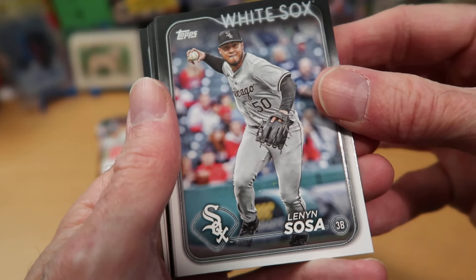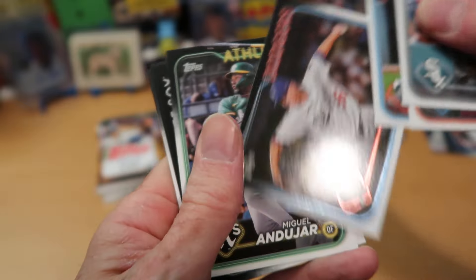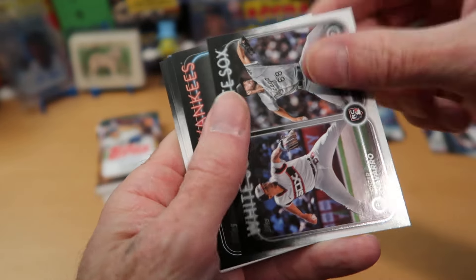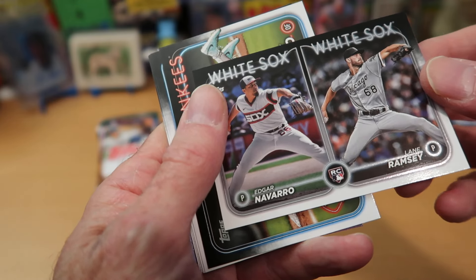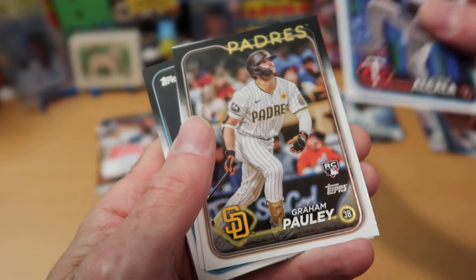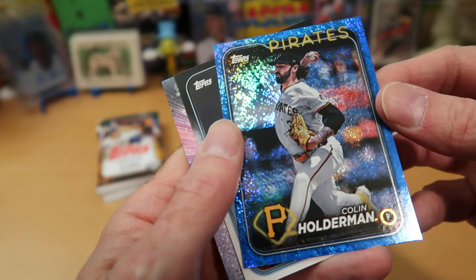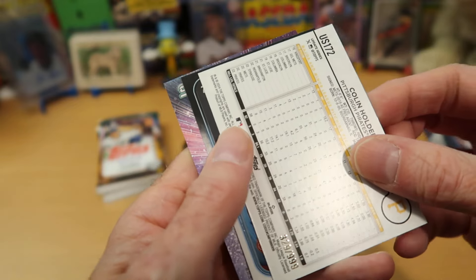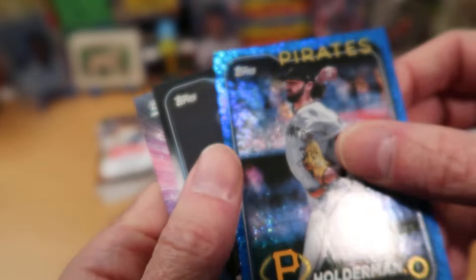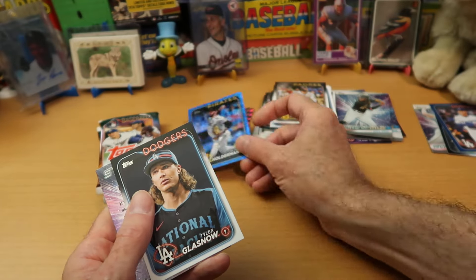The White Sox start this pack off with Lenin Sosa, their third baseman. Nats player Joey Gallo, and another rookie here with Wyatt Langford. A sideways card of Ryan Yarbrough from the Dodgers. The A's show us Miguel Andahar, and another rookie card of two White Sox players — Edgar Navarro and Lane Ramsey. Alex Verdugo sliding into third for the Yankees, and George Alcala from the Twins. Graham Pauley, another rookie. And a backwards card — that's a pretty one. Colin Holderman, a young pitcher for the Pirates. And it is numbered — here's the 999. That one is number two. A really pretty blue sparkle parallel — I'd love to get a color match of that for a team that wears blue.